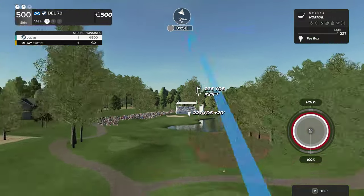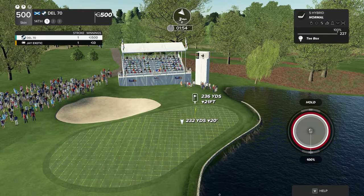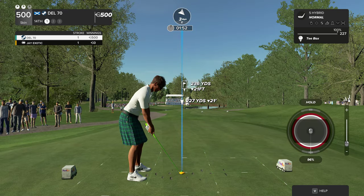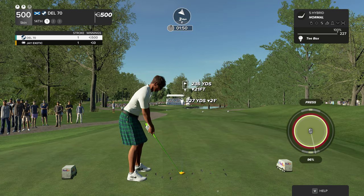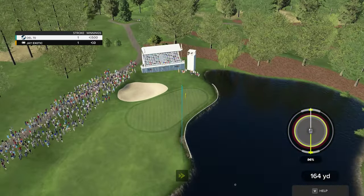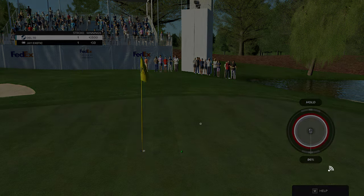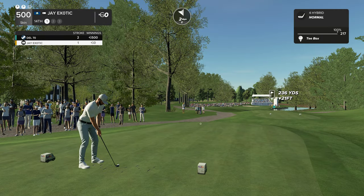You've already got one skin as we tee off on the second hole. Let's go for another here. Looks like this one has eyes for the green — yep, that's going to work. All right, let's see how he does on this hole.